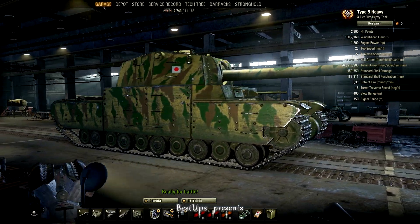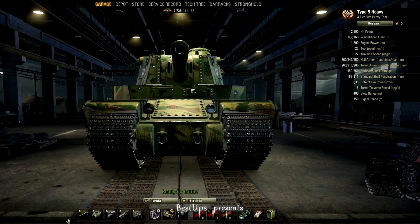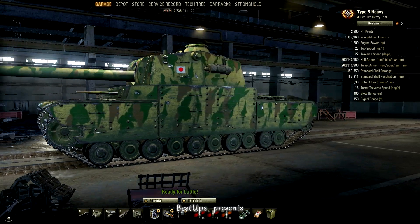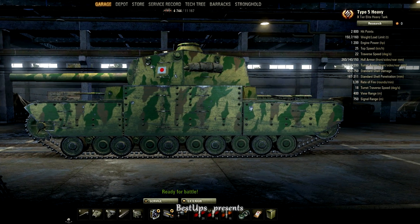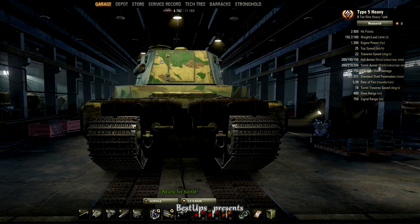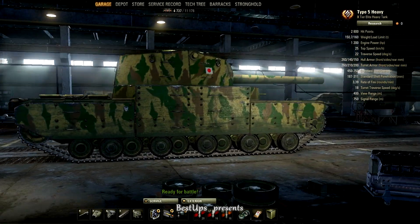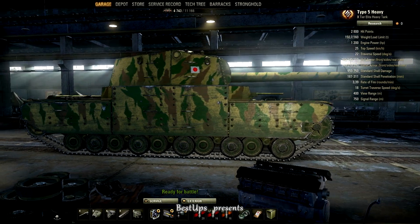Those three will be the heaviest of heavy with the release of patch 0.9.10, where the lightest E-100 weighs 130 tons, the new Type 5 Heavy 150 tons, and the Maus 190 tons. It is hard to not notice that the designers of that tank probably also worked on ships, which we can infer from the size of their work. Let's compare visually those three tanks by size.